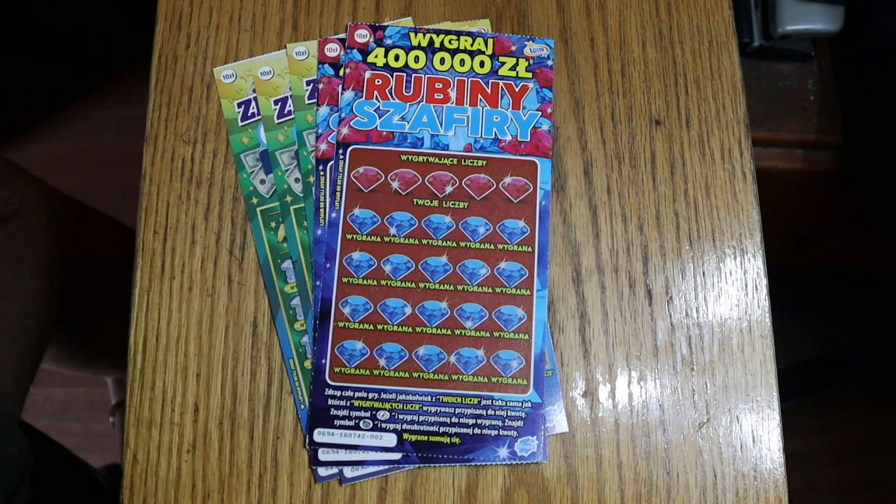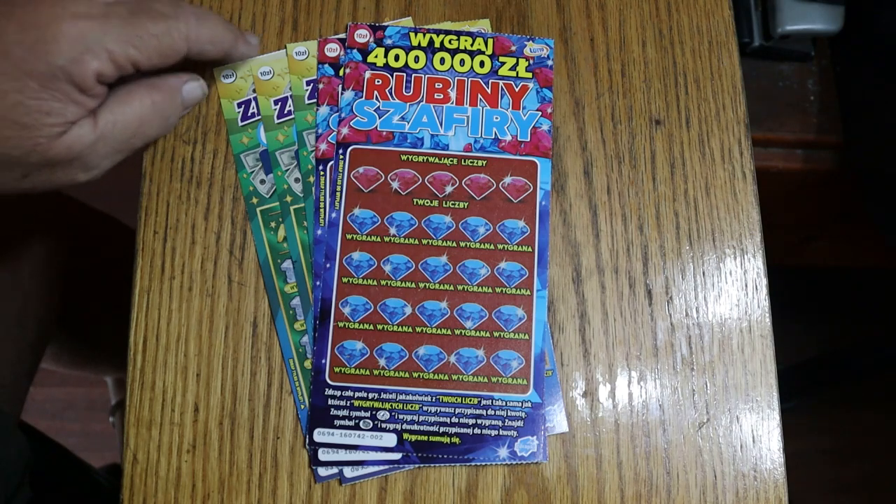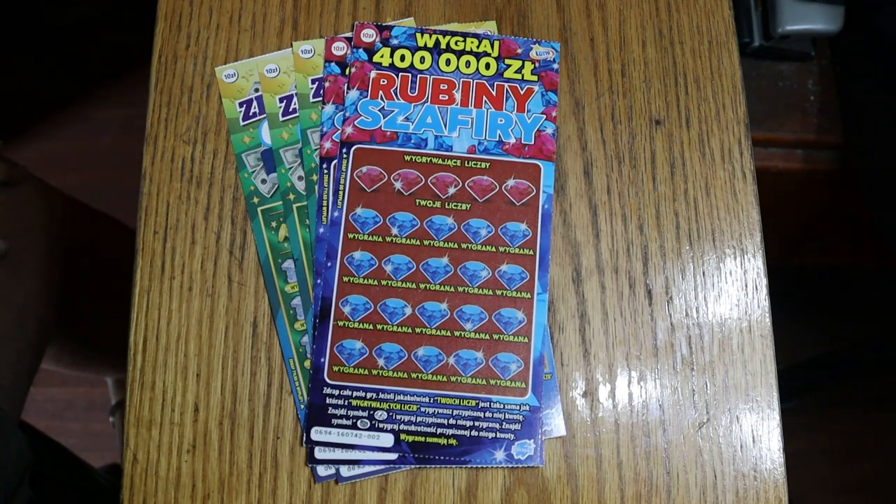The currency is a Złoty, and these are all 10 Złoty tickets. A Złoty is worth about a quarter, so essentially these are $2.50 lowboys.